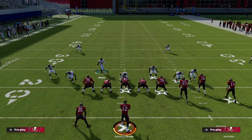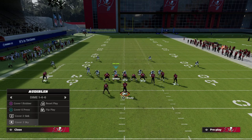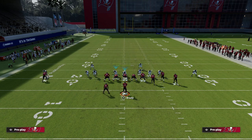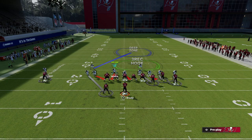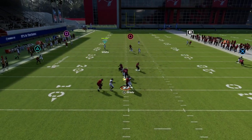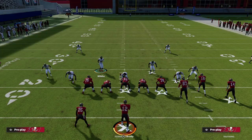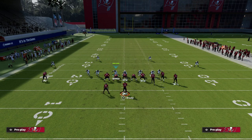The best part of this blitzing scheme is that everything comes from the same look — you're just working through audibles. Audible to Cover 1 Robber and there's no significant tell because you came out in a zone look and switched to man. If you want a more obvious press look, you can manually press circle, and now you have everybody in a good press alignment. Man-to-man coverage is much better in Madden 23 — pretty much everything on defense is improved.